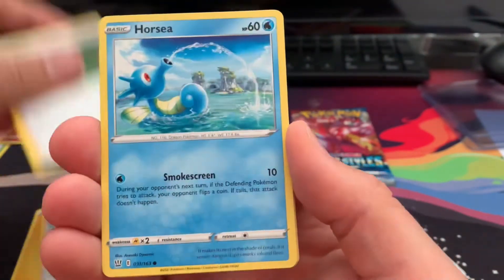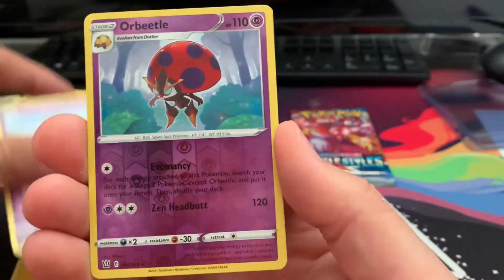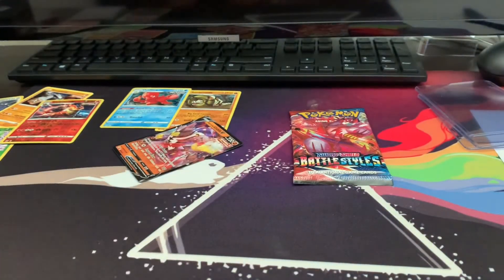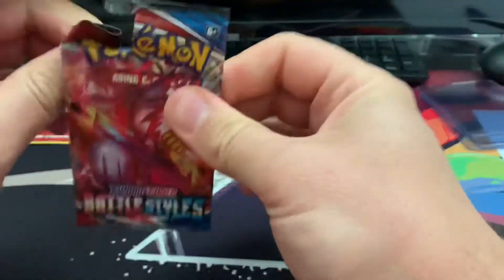Electricity energy — Mr. Mustard, Ms. Cheryl — I'll take the Ms. Cheryl — Toxicroak, Orbeetle, another reverse Orbeetle, and another Marowak. That's how I feel about these Battle Styles.